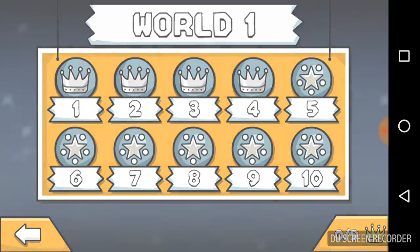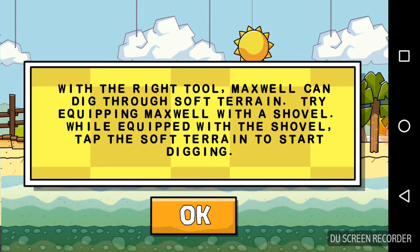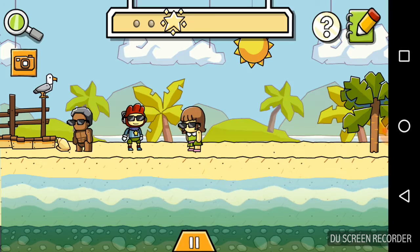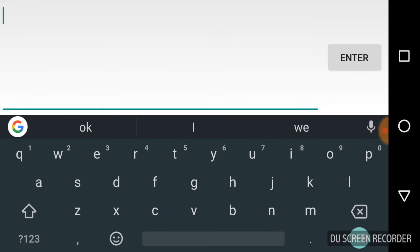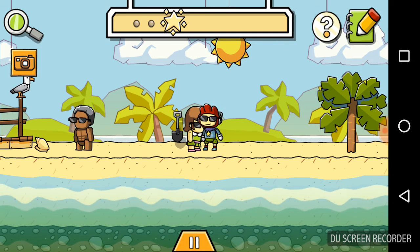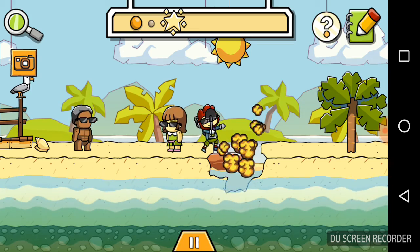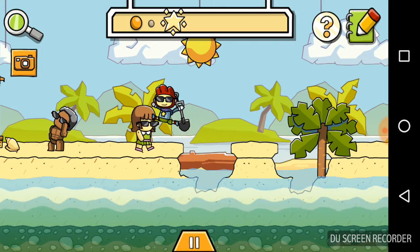Ok let's go to level five. By the way, I am now out of the hospital. With the right tool, Maxwell could dig through soft terrain — try equipping Maxwell with a shovel. Ok, we have soft terrain to start digging. Let's just give Maxwell the shovel, I guess.